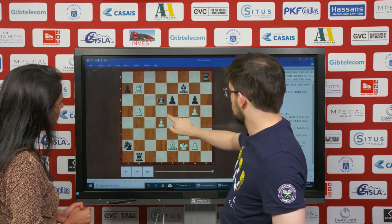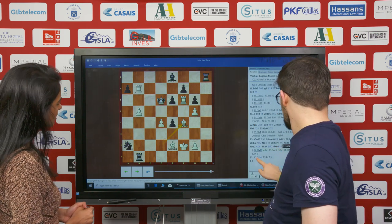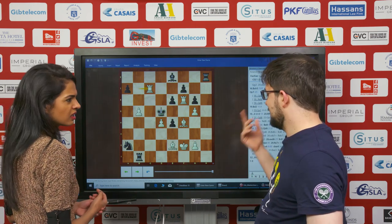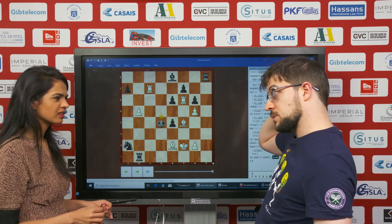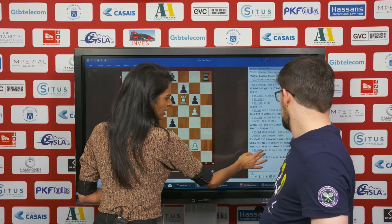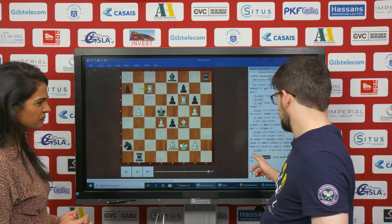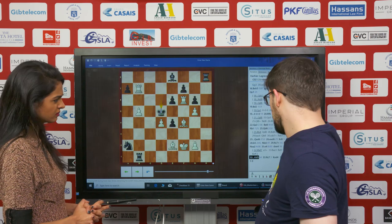Now we understand why we played e3 — to have e4 as an escape square. But I thought bishop f4, rook d5, rook c7 — I threatened rook c5 check. Wait, you played rook c7 on the board? We actually thought that's a real problem because he can just go king d4. Yes — this is the shocking part. When I played rook c7, I realized you can just take on d4 and it's not mate. I thought bishop e3 and rook c5 was mate, but he has king d6 there. So you thought this was mate while calculating?